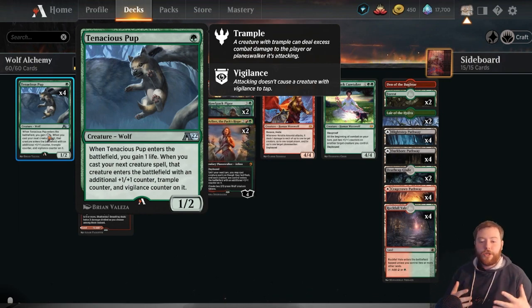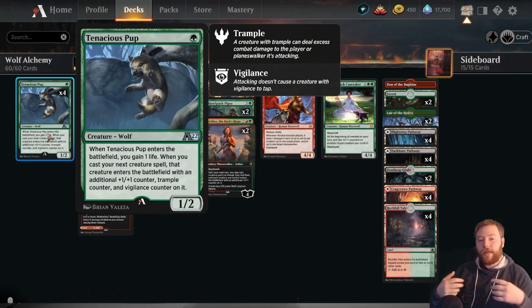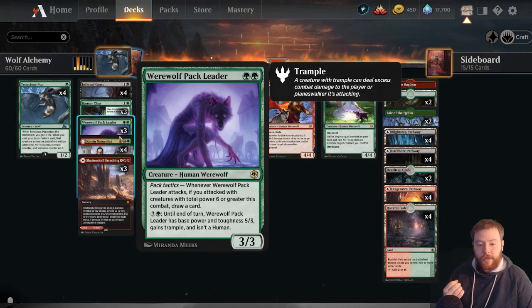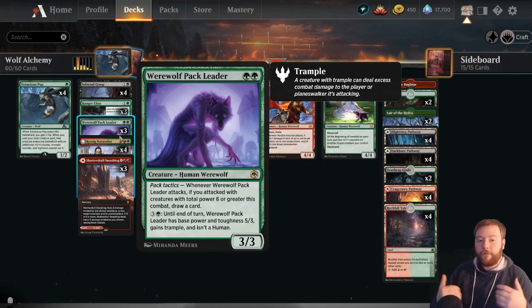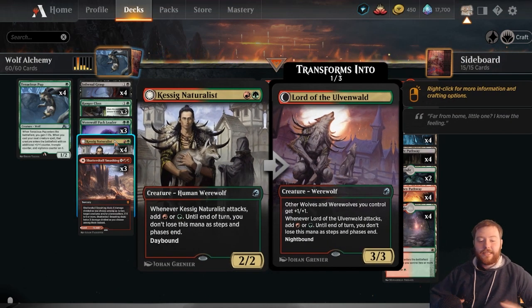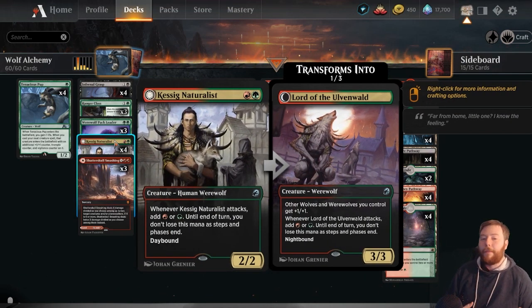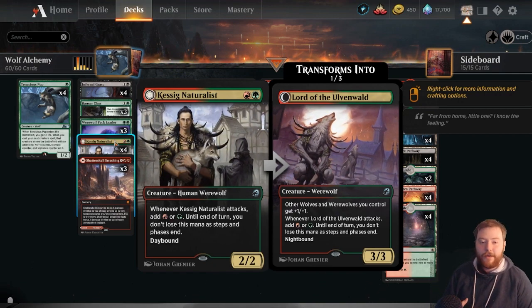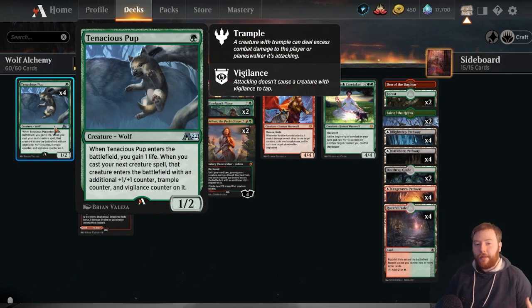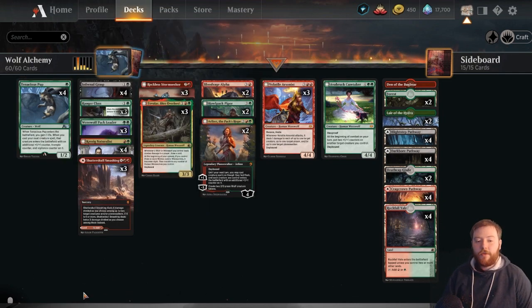Tenacious Pup is just a one-mana 1/2 that gains you a life when it enters the battlefield — that's fine. But the real part is: when you cast your next creature spell, it enters the battlefield with an additional +1/+1 counter, trample counter, and vigilance counter. So if you play Tenacious Pup on one and Werewolf Pack Leader on two, your Pack Leader will be a 4/4 trampler with vigilance on turn two. That is some insane power, and a lot of removal spells in standard have a hard time answering high toughness. This also applies to Kessig Naturalist, making it a 3/3 on the front and a 4/4 on the back — much harder to deal with in combat or remove. Tenacious Pup is great when curving out, helps you stabilize, and in the later game it's very easy to hold one and pump your more powerful threats.